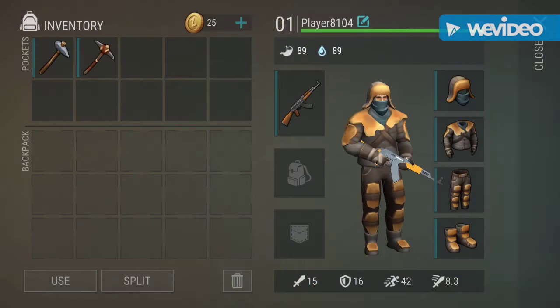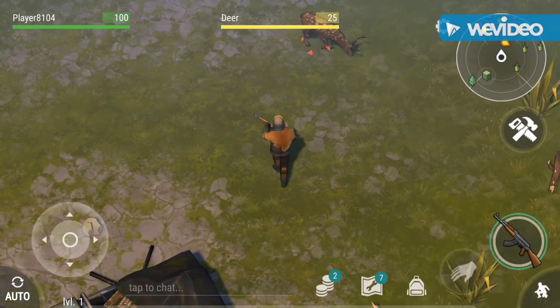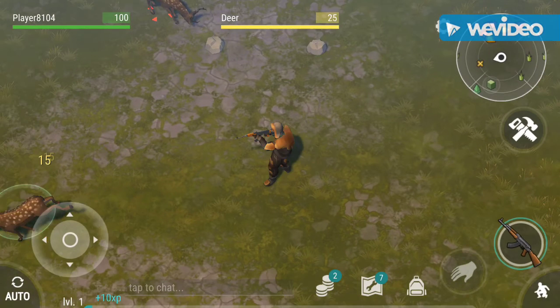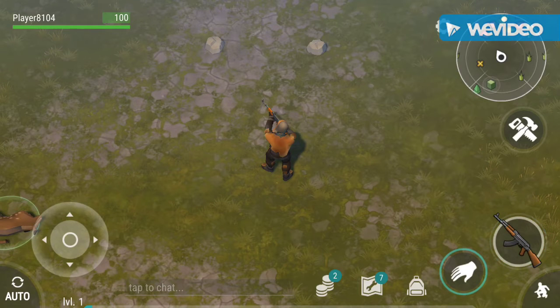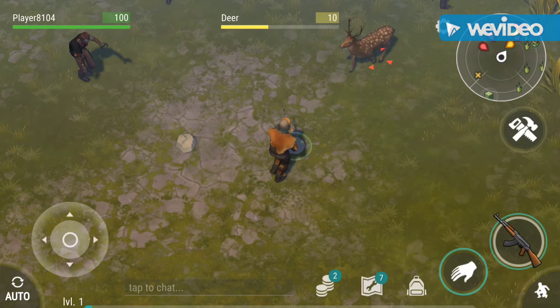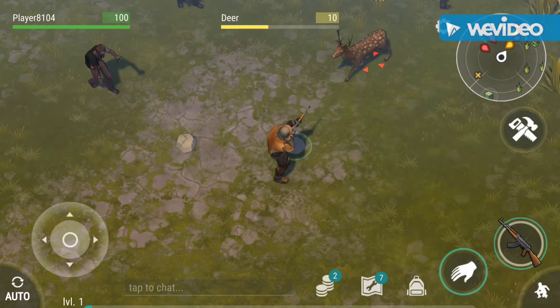Alright guys, we're into the game. As you can see I'm level one and I have these outfits. This is because once you go to your craft, you can literally craft anything without any materials — you don't need anything at all. You can refill your energy, and you can use your ammo as much as you want, as you can see in this gameplay.